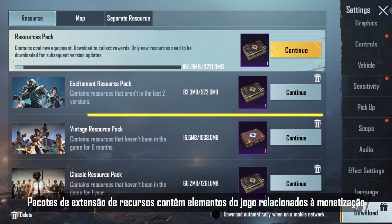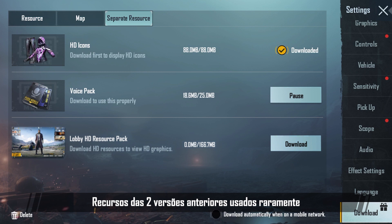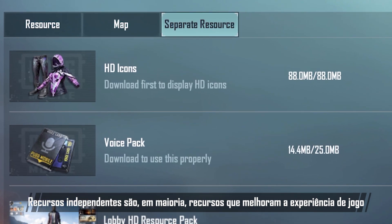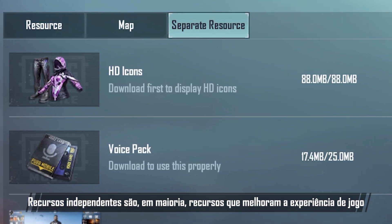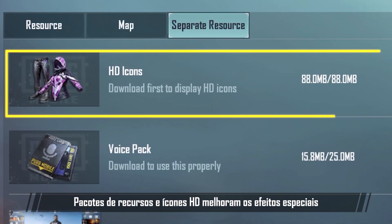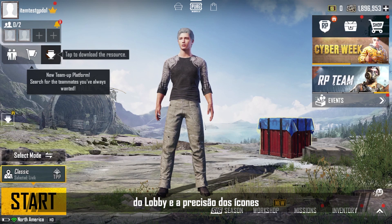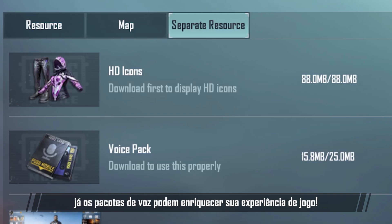Extended resource packs contain more monetization-related elements of the game. Resources from the last two versions that you rarely used half a year ago and one year ago have been classified in a smart way, and you can adjust them based on your needs. Separate resources are mostly resources that improve the gaming experience. HD icons and HD resource packs can improve the special effects of the lobby and the precision icons, whereas voice packs can enrich your gaming experience.